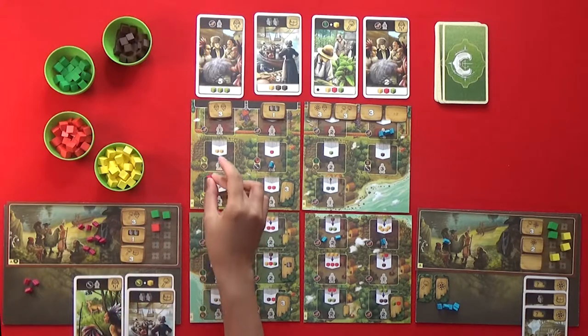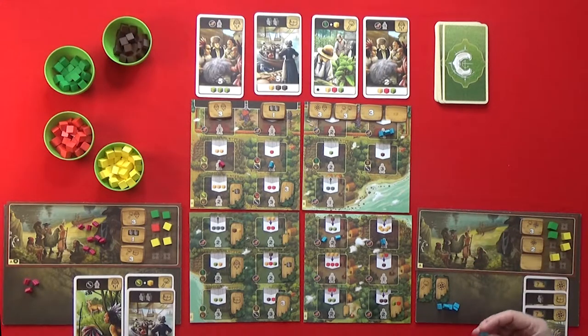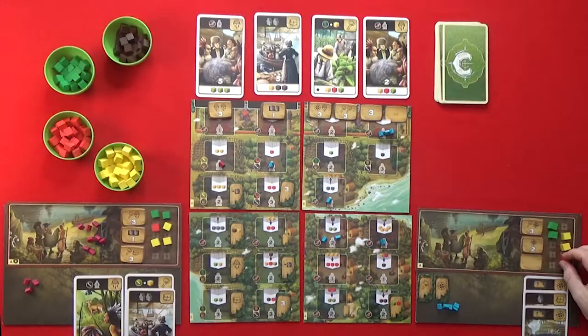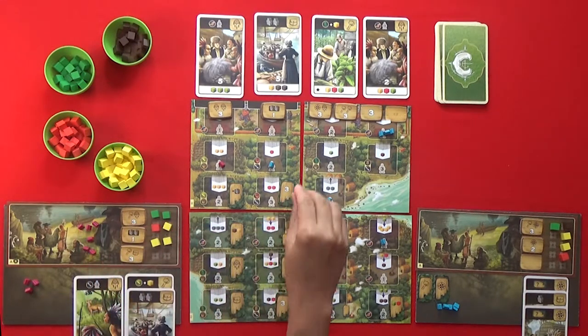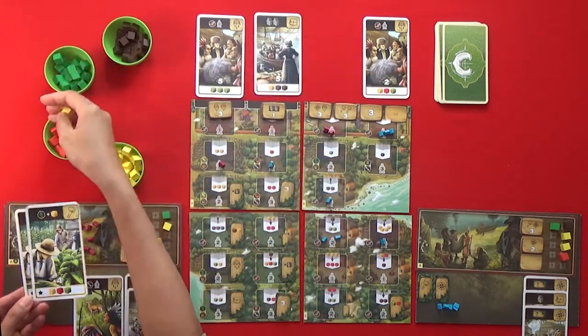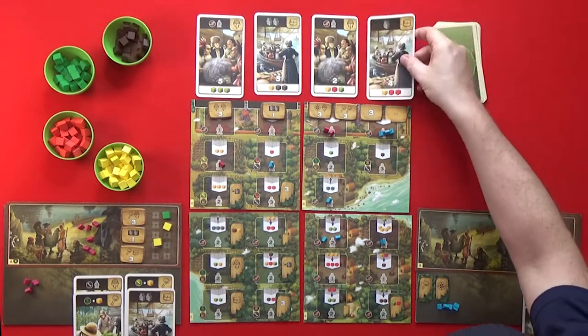I'm going to use one of my workers to get corn because of my bonus — that's very nice. I have one worker left and he's going to do a bit of upgrading — a meat for this one, and a fur for this one (tobacco to a fur). I'm going to put two of my workers here to buy this card — that's one corn, one meat, and one tobacco. I will get additional corn for every tobacco leaf.